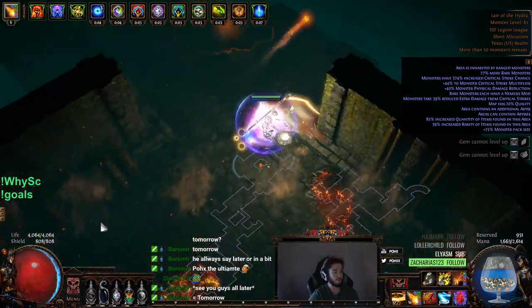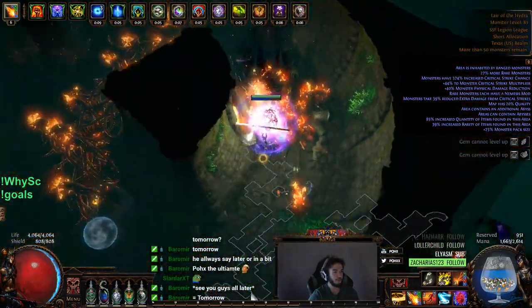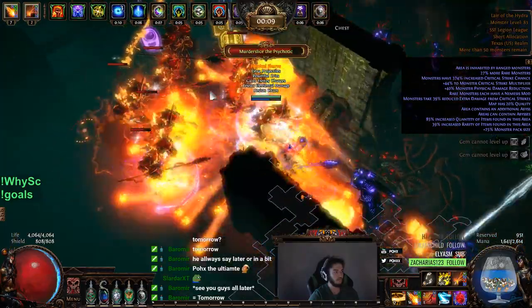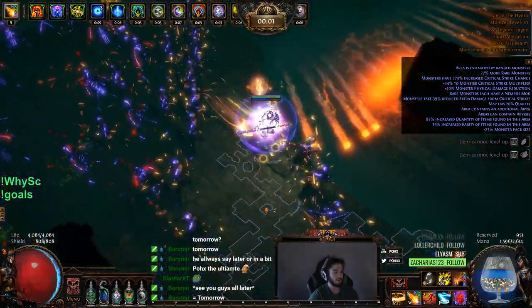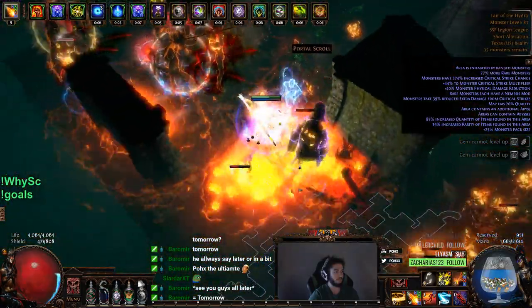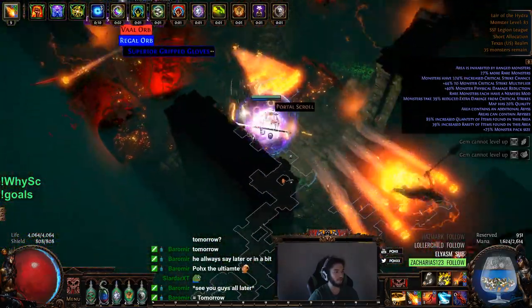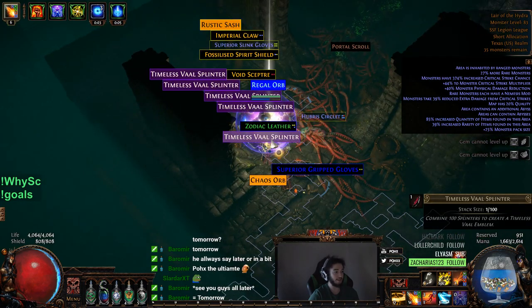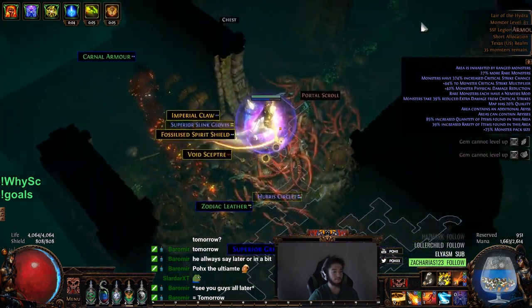I'm just going to skip that and do it right now. Legion — nice! Let's get some Blast Charges and pop away. This is very spooky in that corner — there are a lot of rares with aura stacking in there, and Lightning Mirage as well. I don't even know how many of them are alive. Did I get them all? I think I did. Awesome — rewarding content.